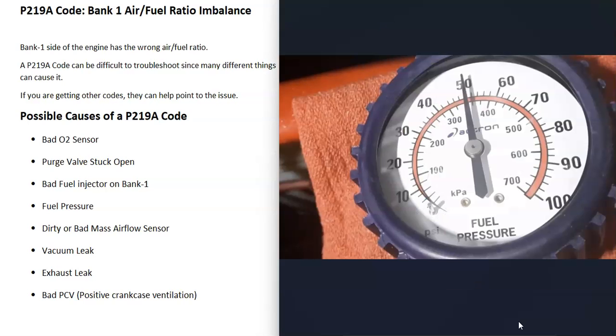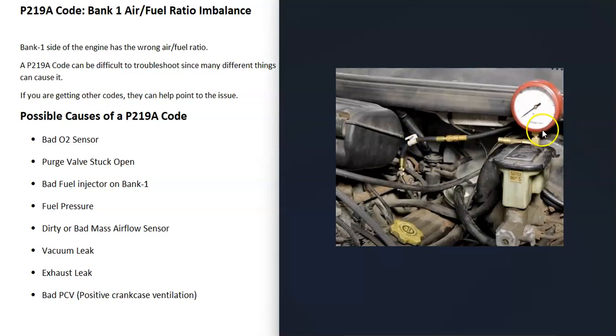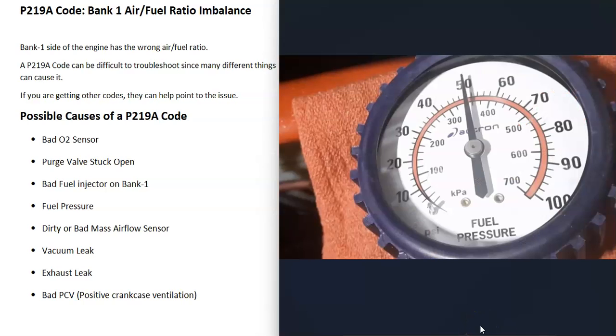Fuel pressure being too high or too low can also cause this problem. A quick way to check is to attach a fuel pressure gauge to the fuel rail, start the engine, and compare the reading to your engine's rated fuel pressure. For example, if it should be 60 PSI but you're getting 50 PSI, there's a fuel pressure issue — which could be a bad fuel pump or a clogged fuel filter.